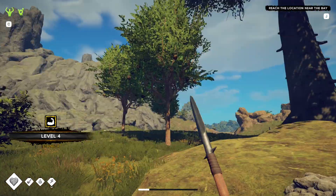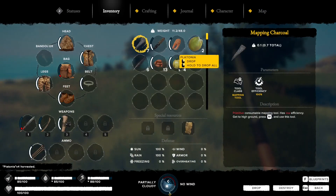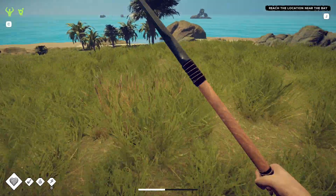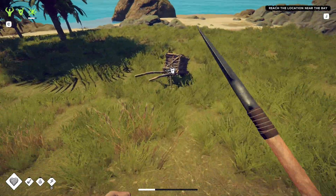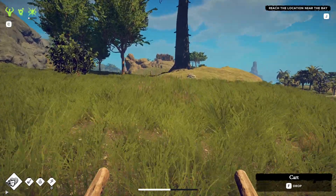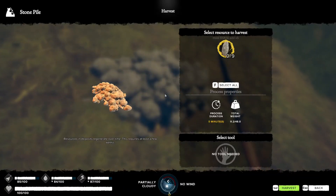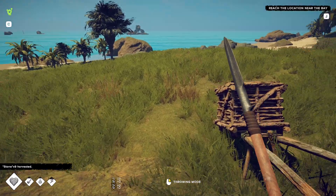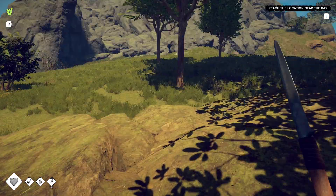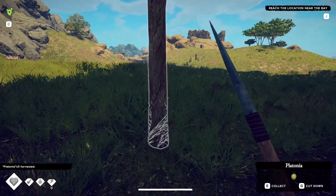We have some stones here - and this is going to be platonia. What do we do with platonia? We can eat them for six food and two water. We want the stones because when we go into base building, one of the many base building units we're going to be using will require stone, so we're going to get through a fair bit.